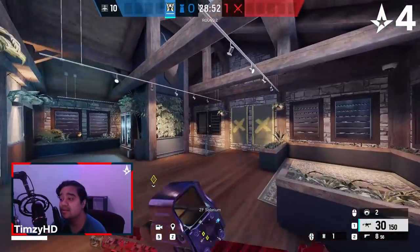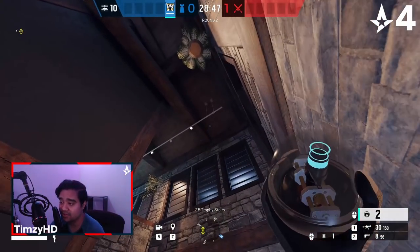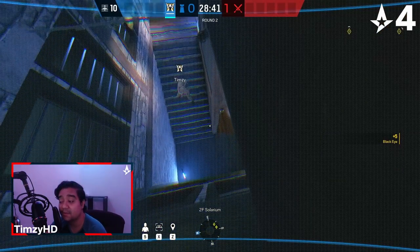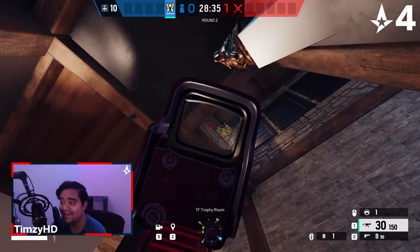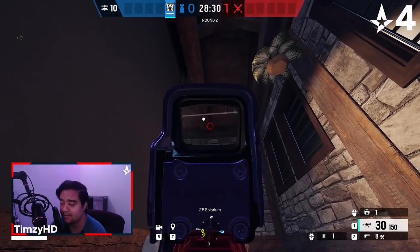Now moving on to solar, we need some info inside of here. We have the default cam of course, but we're going to set up a camera for the solar stairs. We're going to throw it up into the ceiling, just sort of tucked behind that support beam going across. You can see the entirety of solar stairs, which is very, very important. You can see the bottom of the solar stairs as they go up, and a lot of the time the attackers are going to be focused on every other angle — they're not going to turn around to shoot that Valk cam.